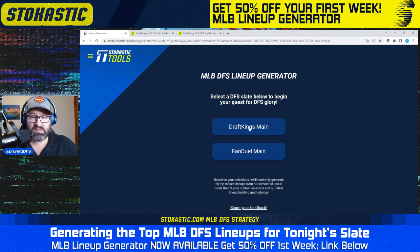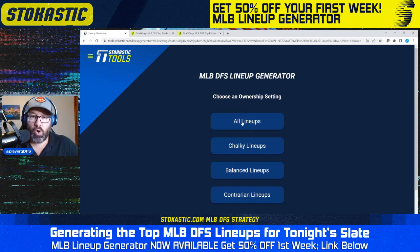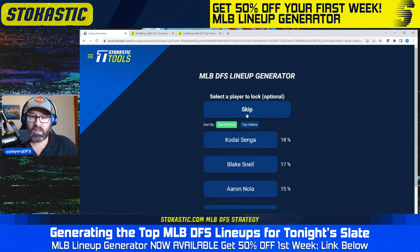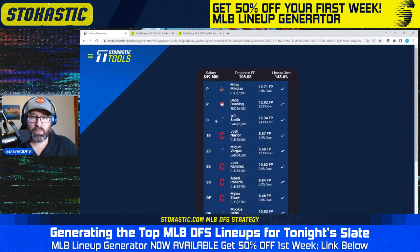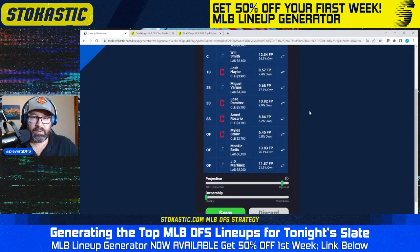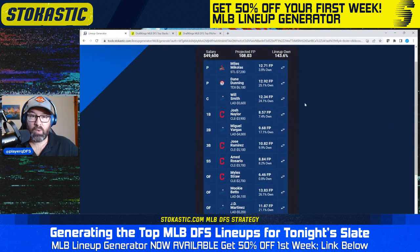I'm going to start taking a look at some DraftKings lineups. I'm going to do all stack types and all lineup types, so I'm going to get a mix of chalky, balanced, and contrarian lineups in my lineup set. Not going to lock in any pitchers, just going to see what it gives me. The first lineup we get is a 4-4 Guardians and Dodgers stack with Myles Michaelis and Dane Dunning as the pitchers.